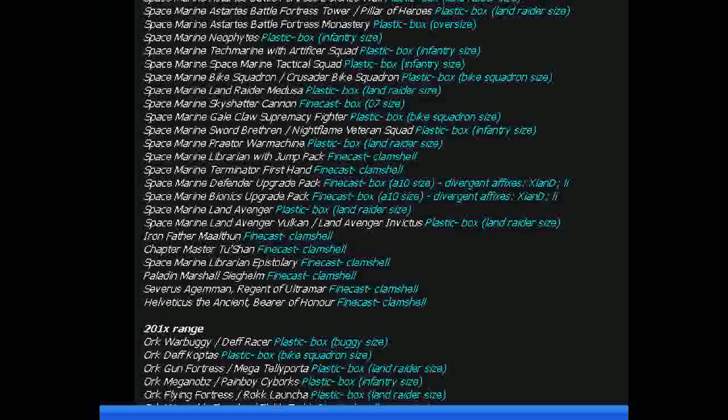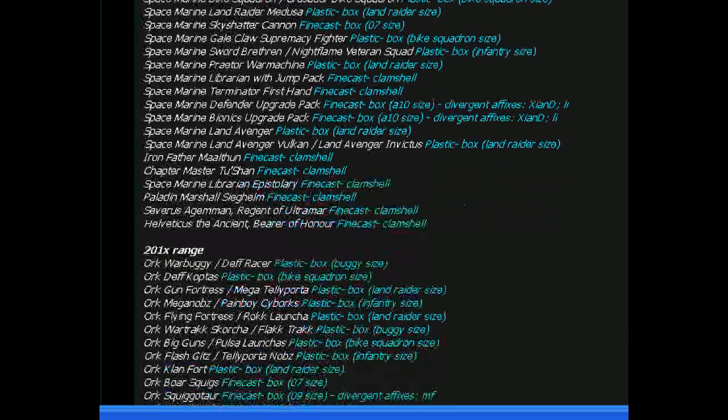Iron Father Maltham. Chapter Master Tushan. Space Marine Librarian Epistolary. Paladin Marshal Sieghelm. Severus Agamon. Regent of Ultramar. Helveticus the Ancient Bearer of Honor. What? What does all this mean?